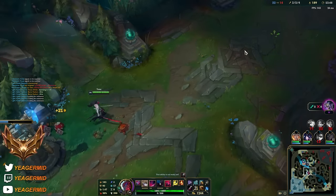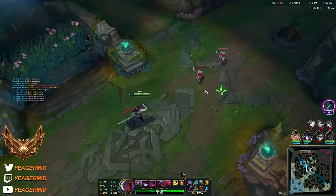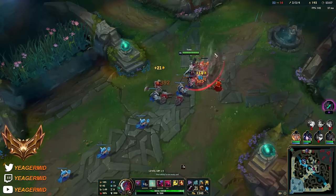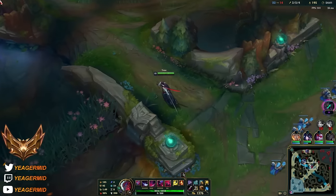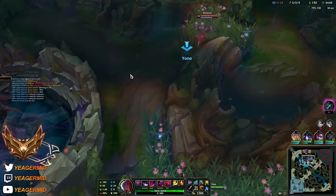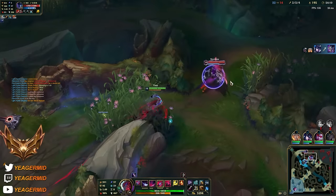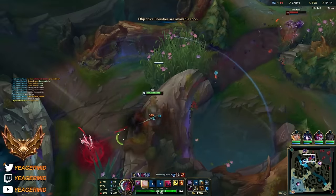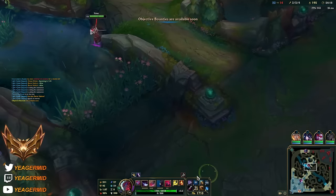Honestly, simple things such as going to the sideline for picking up waves - even though your teammates might get caught out, because if you're getting a massive gold lead on a scaling champion, then it's GG. You're gonna carry. Alrighty, we can get the Immortal Shieldbow. I want to get a little bit more gold though.